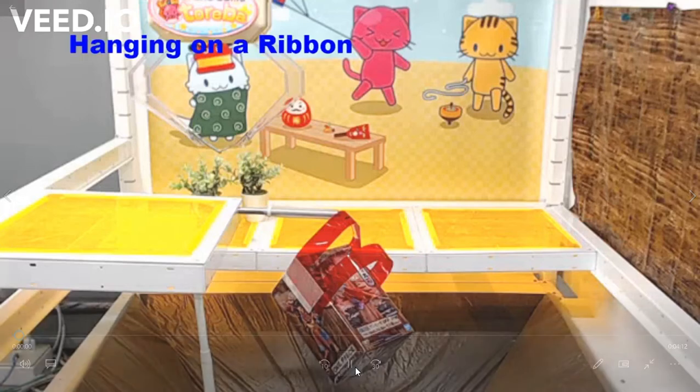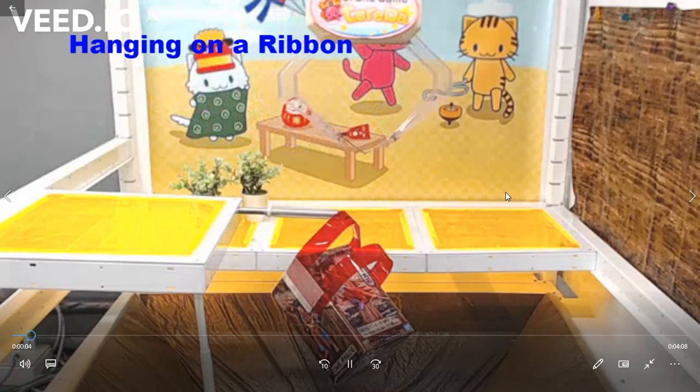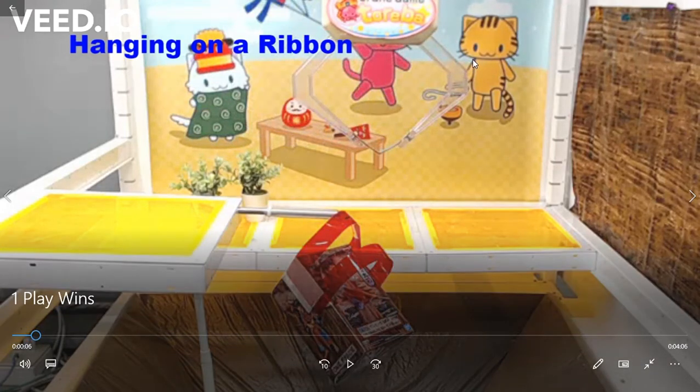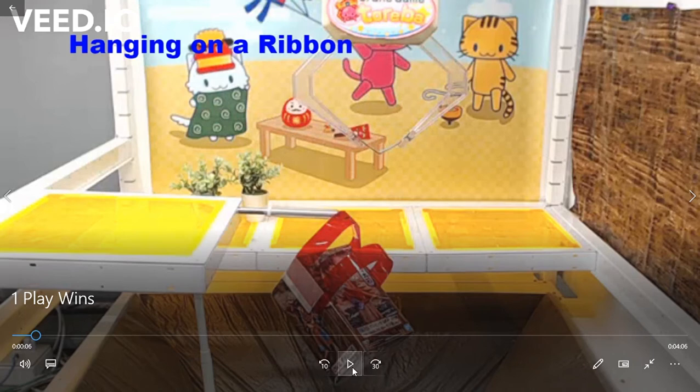So I started playing — I'm playing after someone else, and I make sure to take note of markers. I want to use these background pictures as markers. I know I should stop the right side of the claw very close to this cat if I want the left claw to fall down very close to the prize.